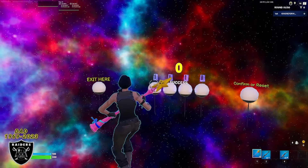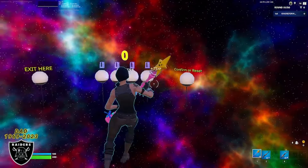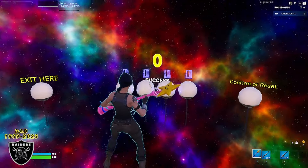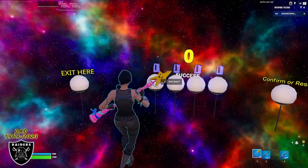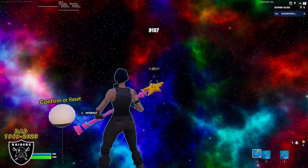Alright everybody, if you waited the timer out you are ready for the best part of the day. We are going to enter the password and then we are going to have free XP flowing straight into our account. All you have to do is type in the code 9157, then press confirm using the little orb on the right side.